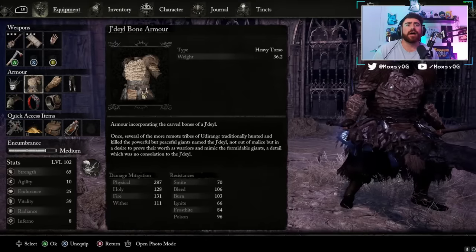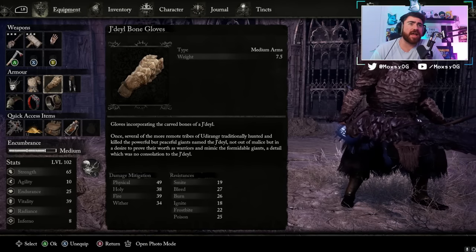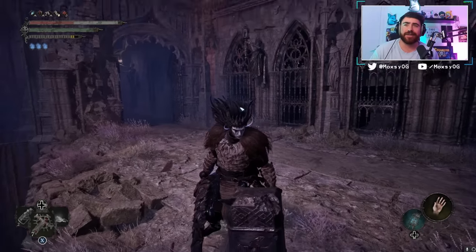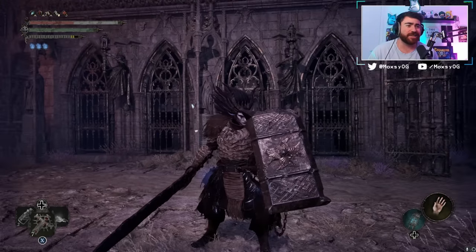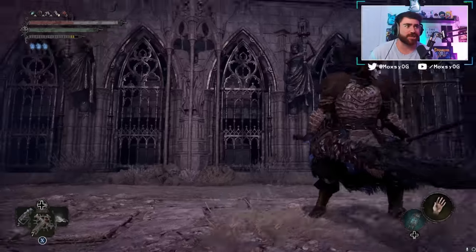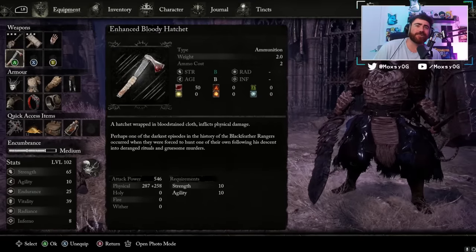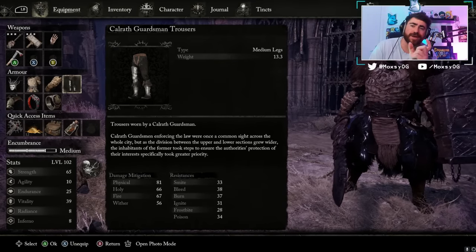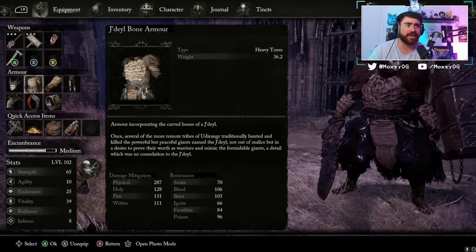For armor, I'm using the Jadel Bone heavy torso and medium arms, plus the Lord's Mask — going for that big Oonga Boonga demon look. More importantly, these pieces bring me perfectly to the medium equip load bar so I'm not into heavy, and they provide the best stat combinations I found from available gear.